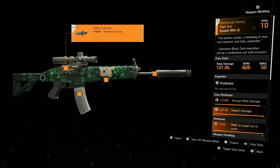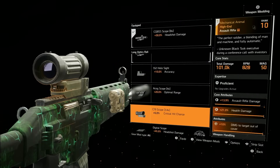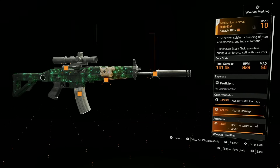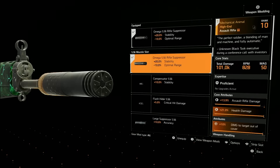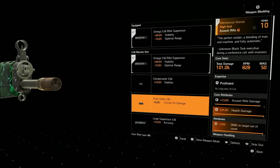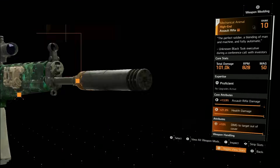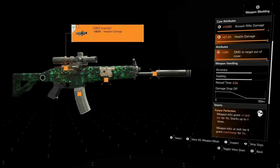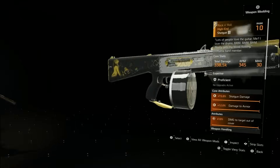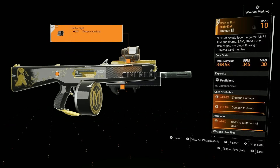The Mechanical Animal runs at 828 RPM with a 50-round mag. I'm running an 8x scope — optional — but I recommend the C79 scope for crit chance and variable zoom. I love the Omega suppressor for 20 stability, and I've got the bigger mag plus the Nexus skin. Stats include damage to targets out of cover, 2.2-second reload, and of course Future Perfection. The Rock and Roll is the backup weapon but it's rarely needed.